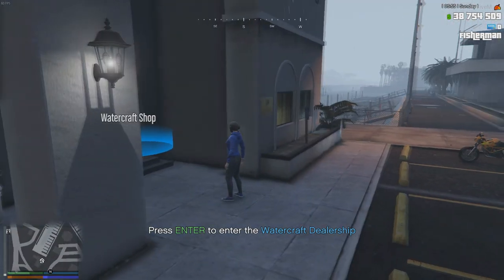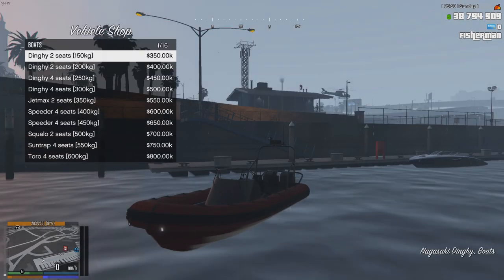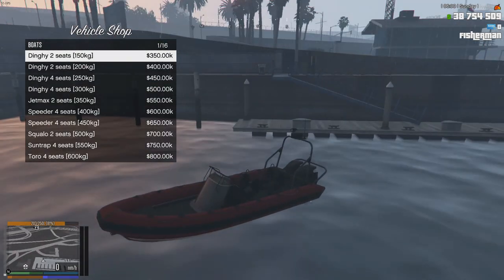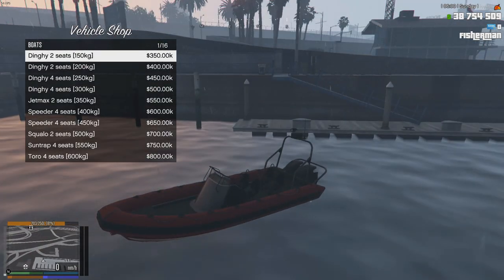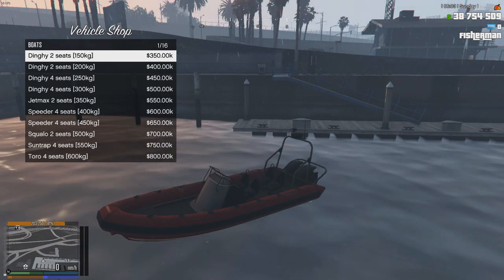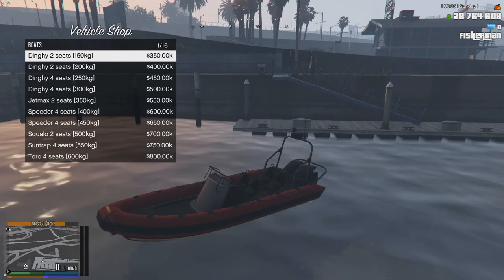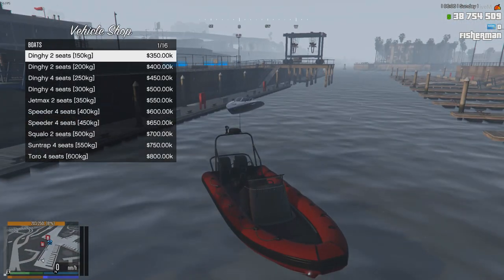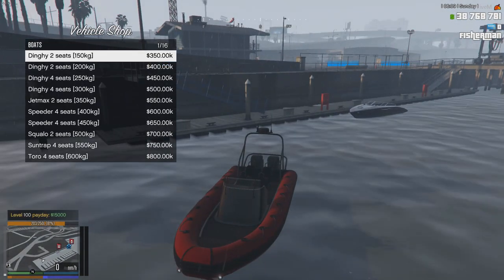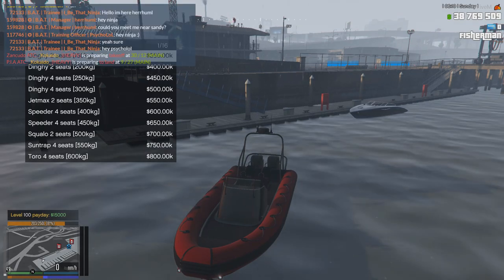Here we are at the watercraft dealership. We need to enter here, go to Boats, and then we want the first dinghy — two seats, 150 kilograms. As you can see, this boat is not cheap. But you do not have to have your own boat to do fishing; you can just steal one of the boats in the harbour. Buying one will be an option for someone who wants to become a really serious fisher.